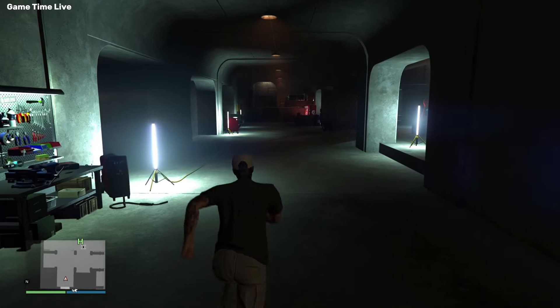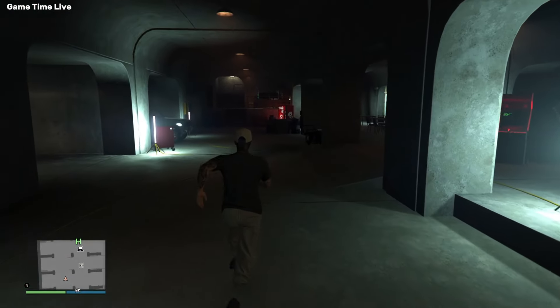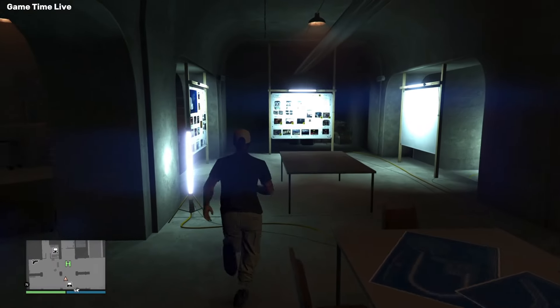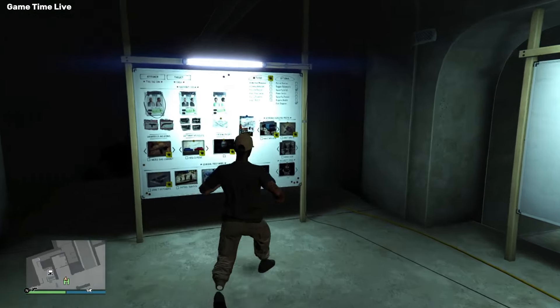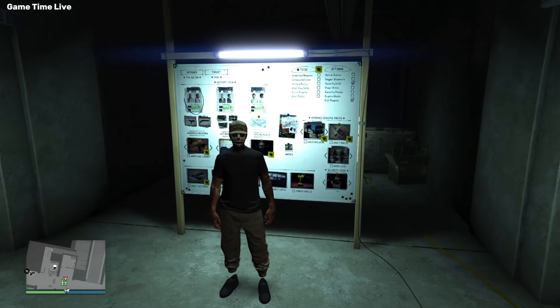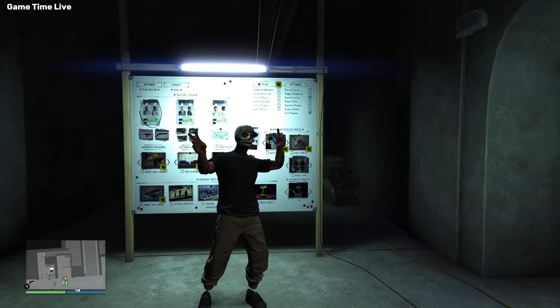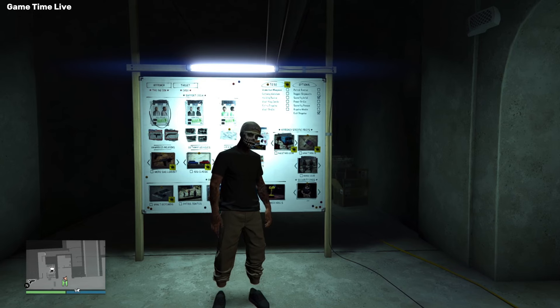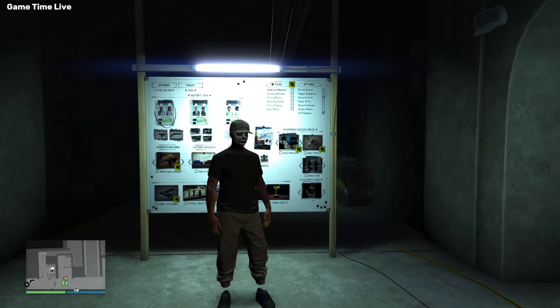These are very easy glitches to do. We have the paramedics badge, the IAA badge, the Richard Majestics crew members badge, as well as the IAA1, and also the new police badge. I'm going to show you how to get these. I'm going to start off by showing you how to get the FIB badge.